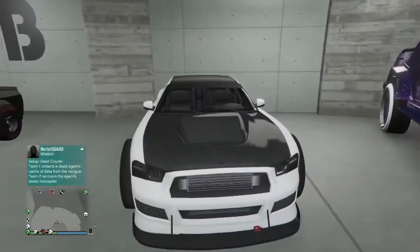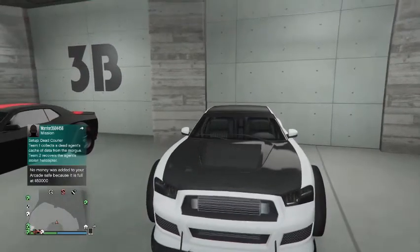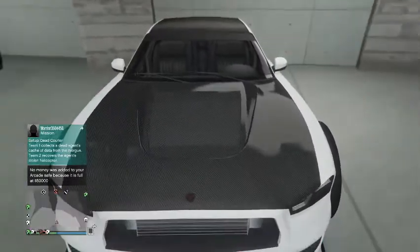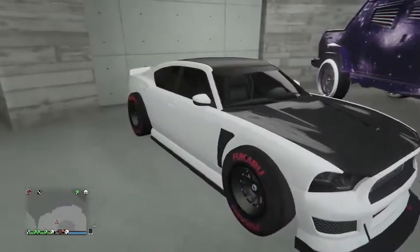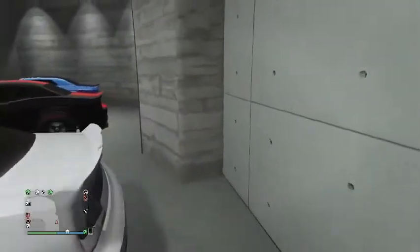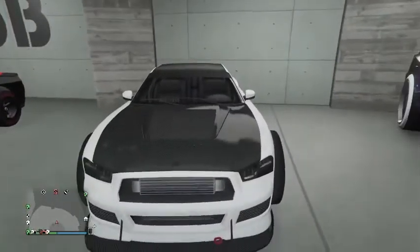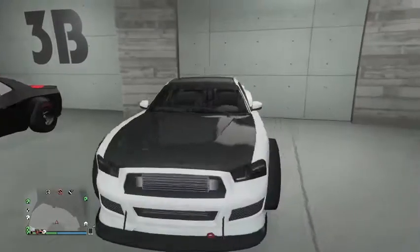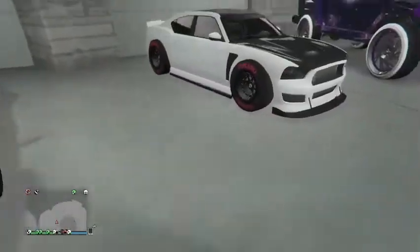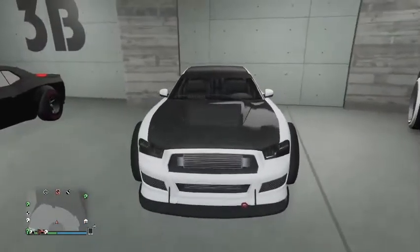My fourth favorite car is also a muscle car. I tried to make it look like the 2021 wide body — if you've seen the picture, you'd know it has the carbon fiber hood. The wheels kind of make it look like a wide body, along with the spoiler. GTA can't do too much realistic stuff, but I made it look like a wide body. I like muscle cars, especially from Dodge — Dodge did a real good job. This would be my fourth pick out of my whole garage.